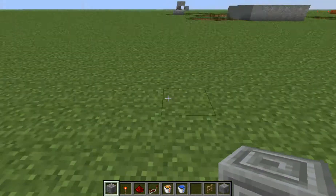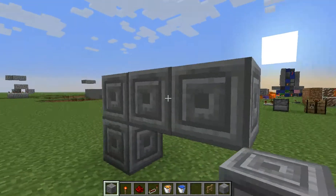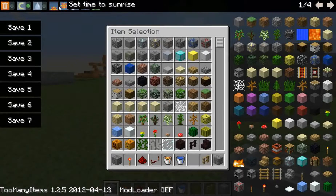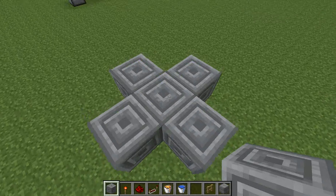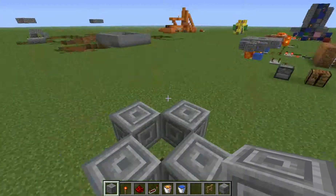So you just come over here — one there, one there, one there. Change it to daytime, take that one out, take out the middle one. Make sure you dig down one, otherwise it'll spread out really bad.